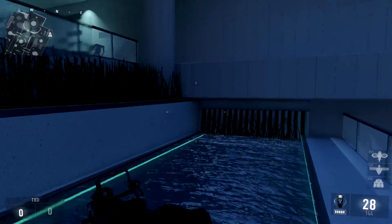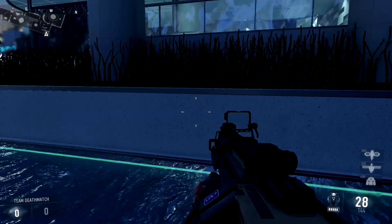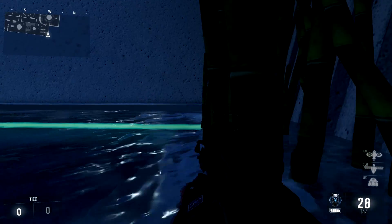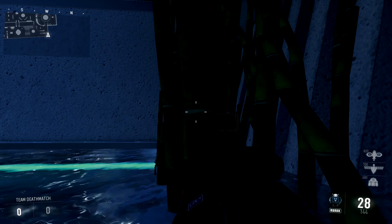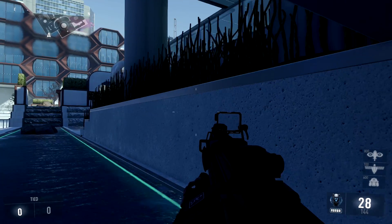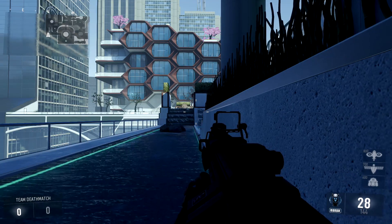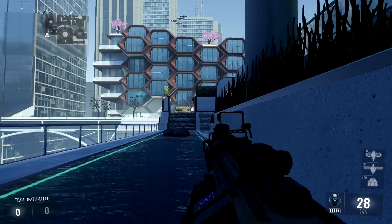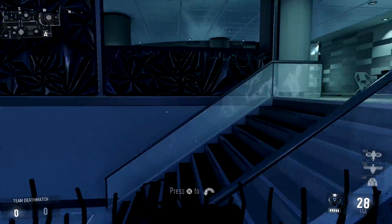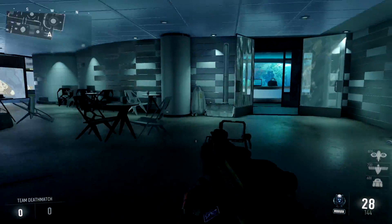Moving back to this back side of the map — nobody usually comes back here, and nobody ever looks back here. Definitely use this spot if you're trying to call in killstreaks. Just lay down in the grass right here and call in your killstreak. Nobody will expect you to be here, especially since it's a completely random spot and nobody ever spawns back here.